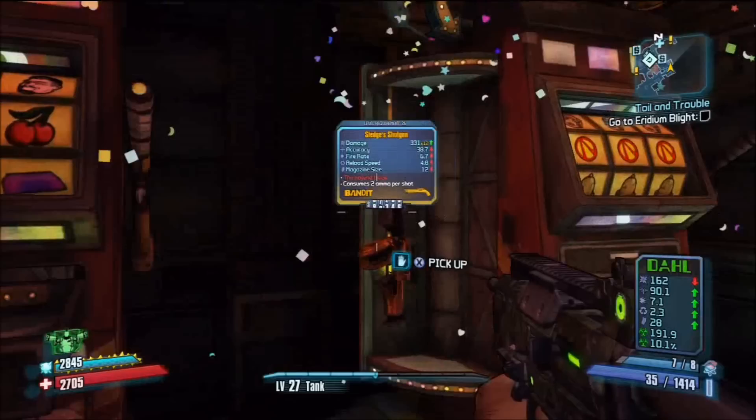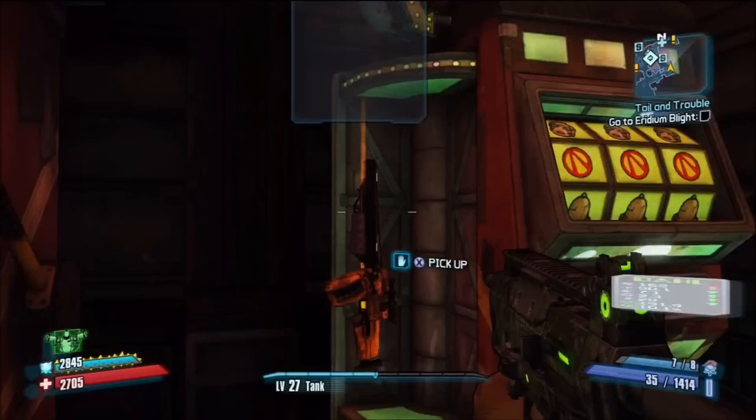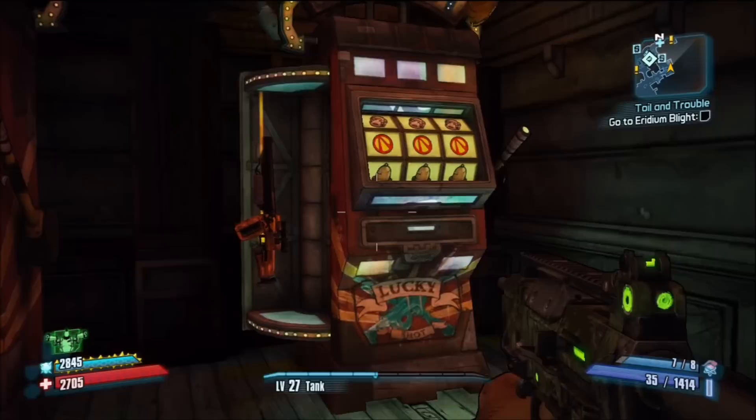Lastly, we have the uber rare three Vault signs. The three Vault signs award you with an orange gun, which is the rarest gun type of them all. I've personally spent multiple hours at the slots — it's an addiction — and I've only gotten this jackpot once. Good luck on getting it.